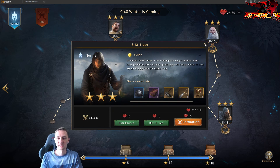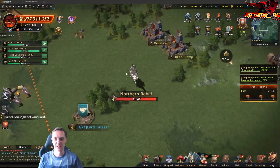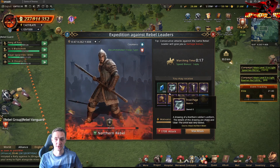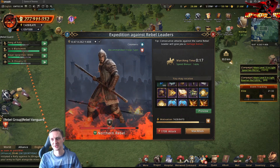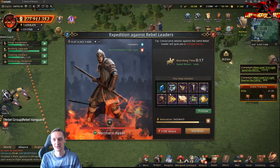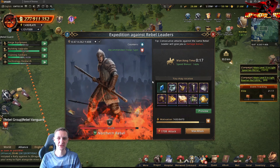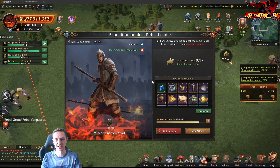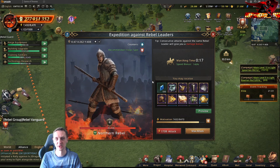Moving on, outside the castle — no secrets here — I really like attacking rebel leaders. I think rebel leaders are a fantastic idea. The way they made this is really cool because of the range of rewards: speed ups, shields, resources, materials, blue diamonds. It's a very cool thing. The only thing I don't like is that the statistics used to attack keep changing with updates.